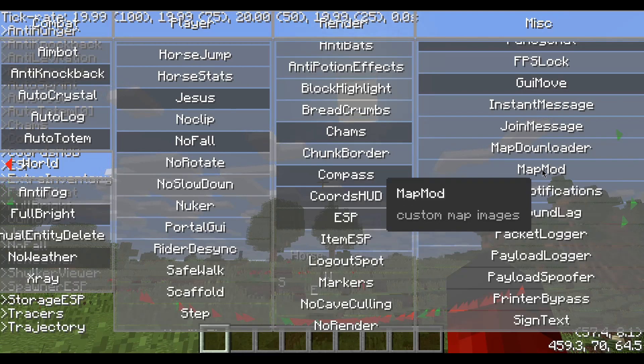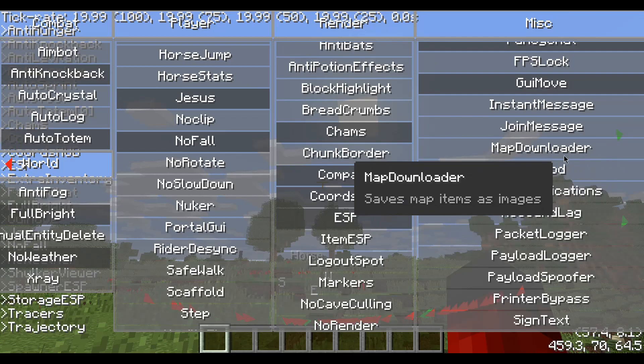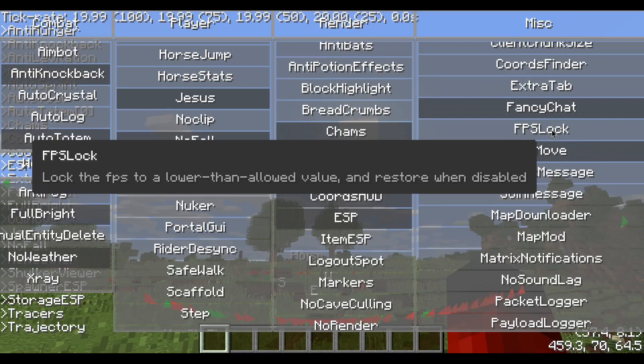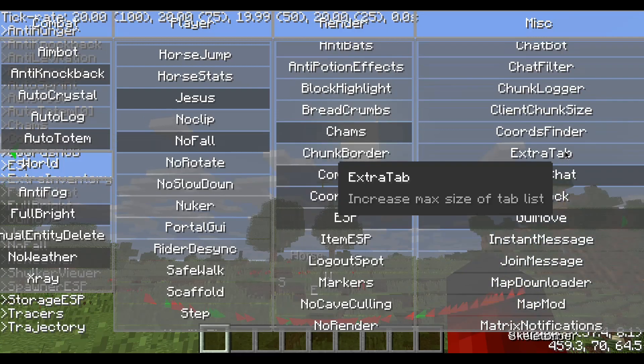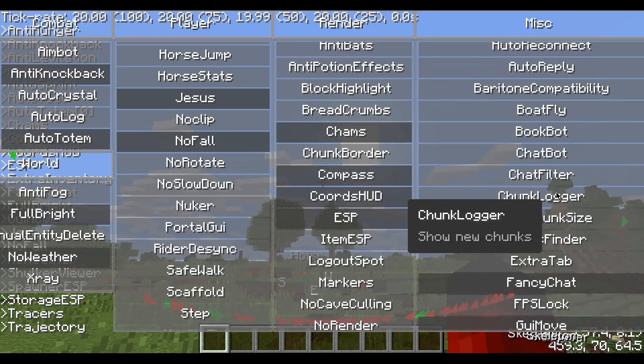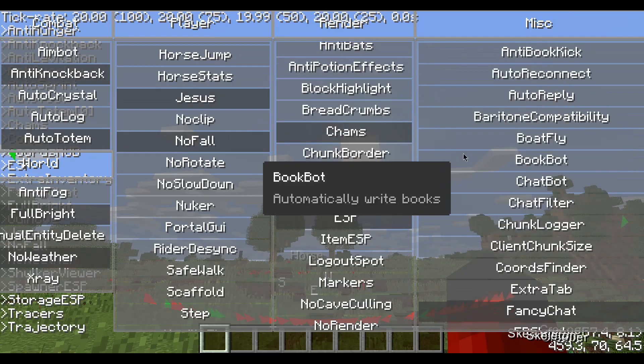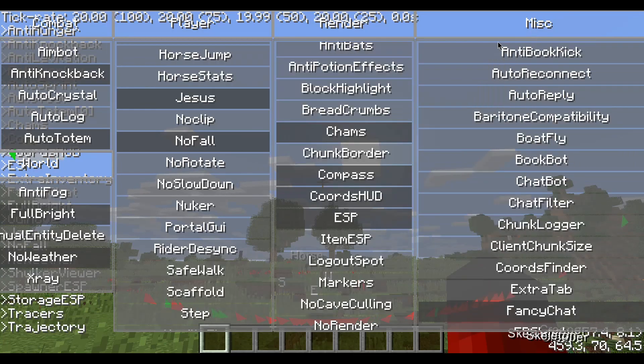There's also a map mod for custom map images, so you can put an image from your computer onto a Minecraft map. There's a map downloader so you can save a map image from Minecraft to your computer. Other features include a join message, FPS lock, chord finder, chat bot, chat filter, boat fly, Baritone compatibility, and anti-book-kick.